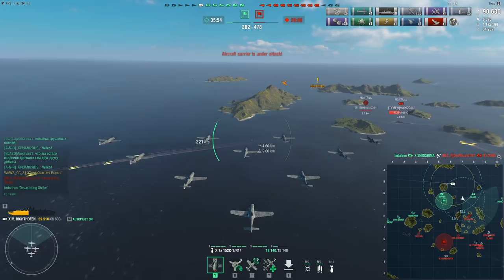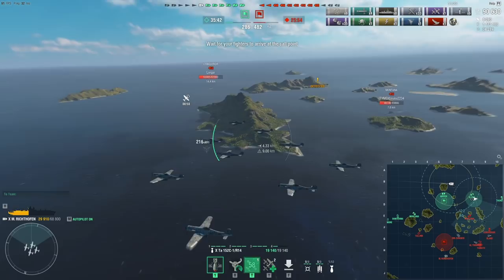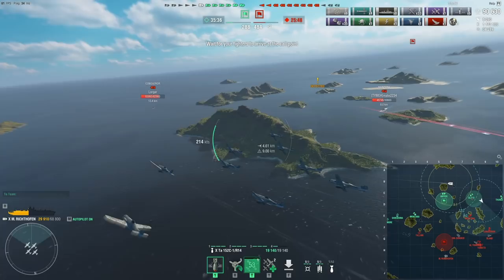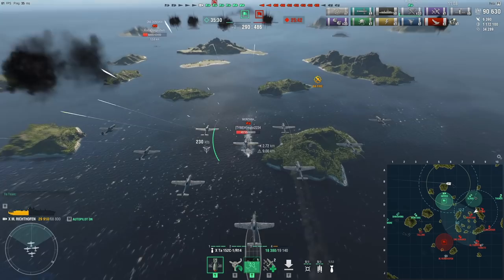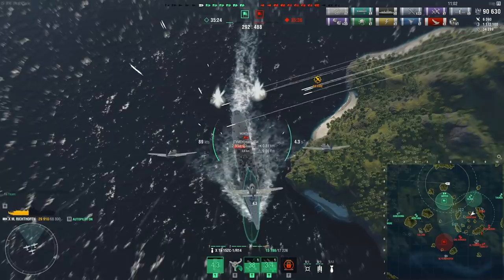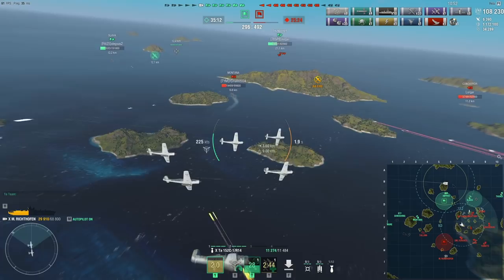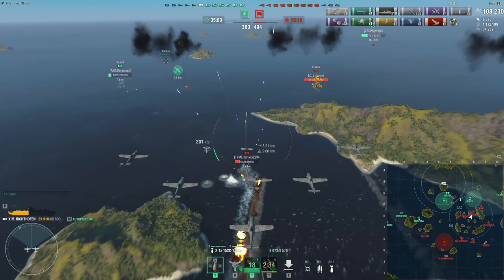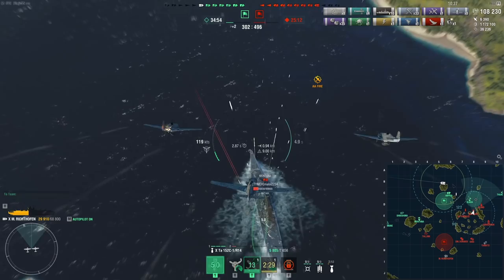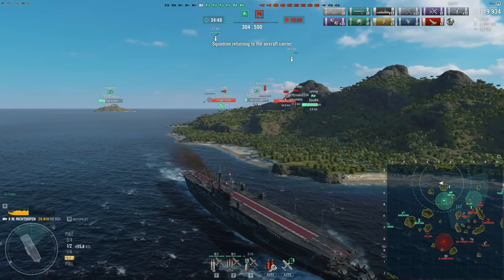I'm gonna go try to do another strike on the Montana. She unfortunately has another float fighter, which means this is going to be annoying. Maybe I should go after the Conqueror instead — this is a hard decision. I drop a fighter on my friendly Slava because the enemy CV might strike her again. Hello, Montana — please catch these citadels. Okay, we're gonna turn around and do a follow-up. Hopefully we can finish off the Montana. Only one citadel, and one actually missed. Whatever — hopefully my team will be able to finish her off.